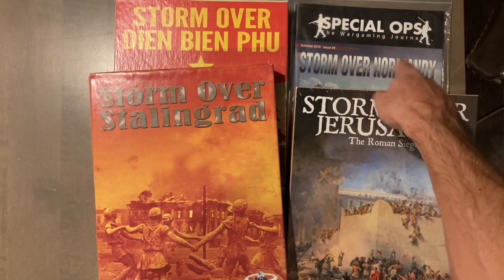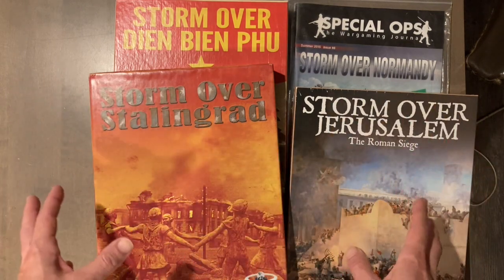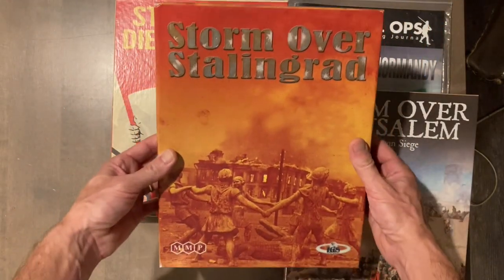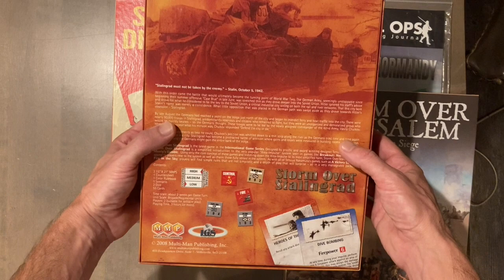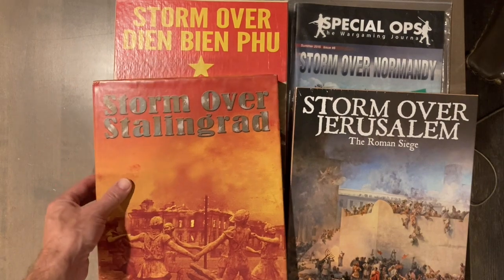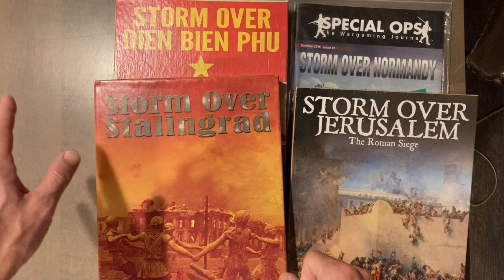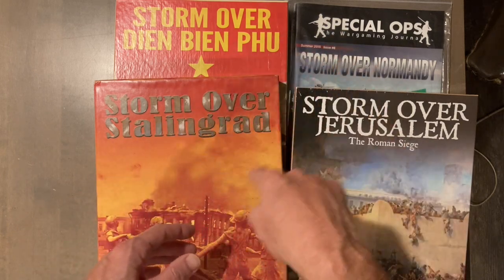That folio one was one of my grail games that I purchased over the last year. This is just going to be a brief overview of the series, and then I'm going to do a video about each one. The series started with Storm over Stalingrad — this version is from 2008. These games are what you call area impulse movement games: there's a map and chits, the map is divided into areas, and on your turn you can activate any or all units in one area.